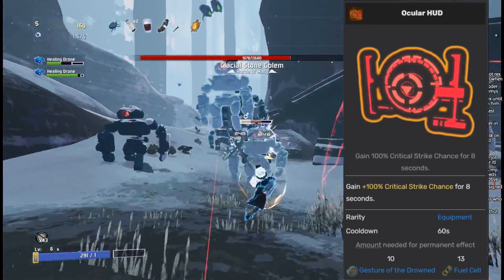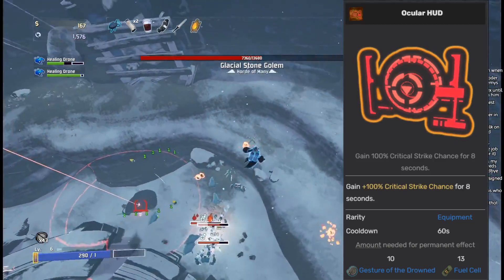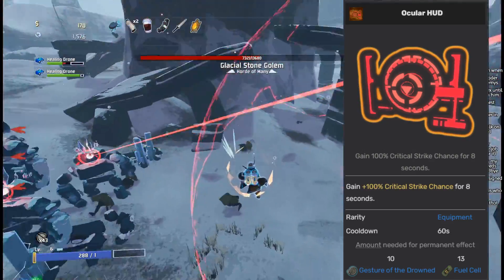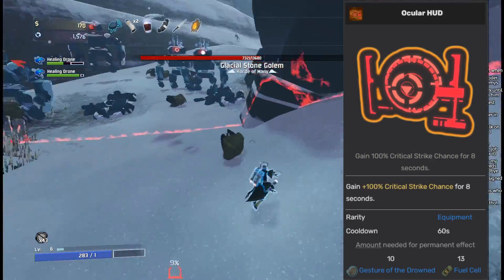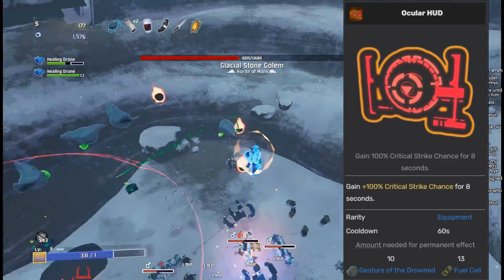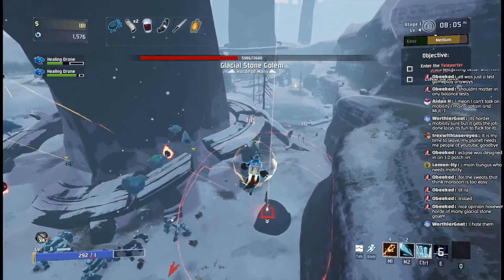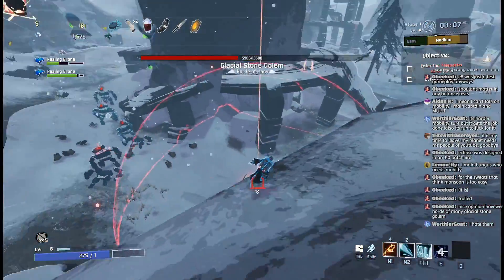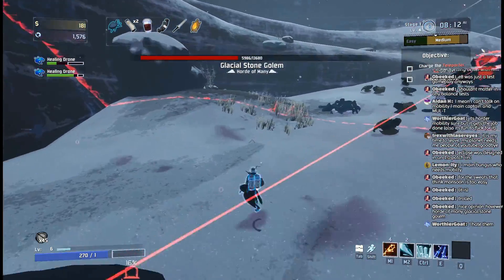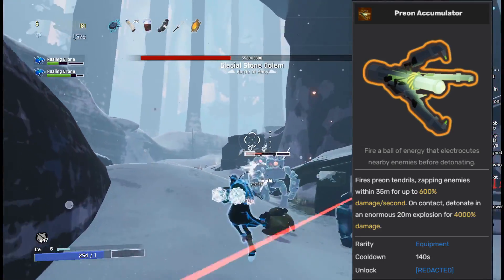Ocular HUD is going into the C tier. Getting 100% critical chance can be a nice boost of damage, and it does have some synergies — like with Shadowspleen, Predatory Instincts, or Harvester's Sight. However, the more crit you stack — and you likely will be stacking it because crit is incredibly powerful — the less value you get from this item. I would say if you don't have any other better damaging equipment, the Ocular HUD isn't atrocious, but I would never specifically seek it out.